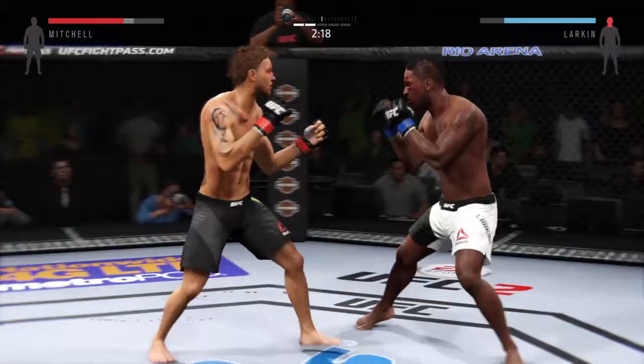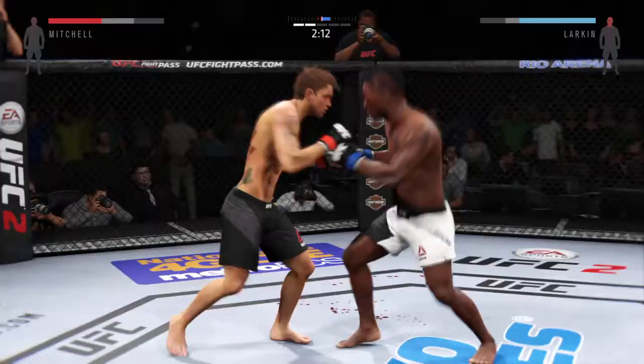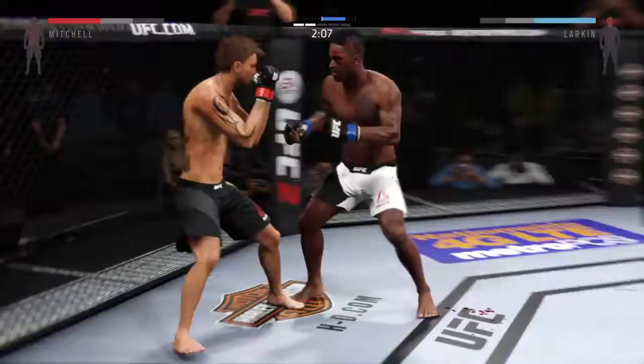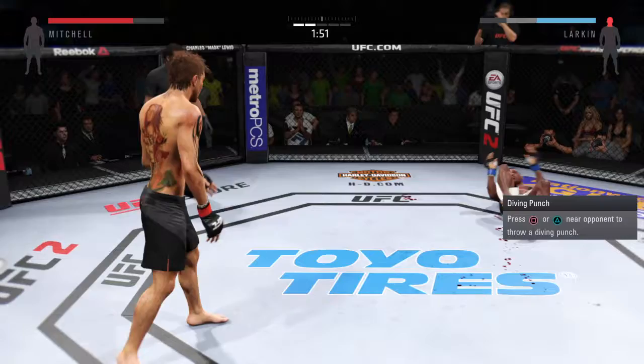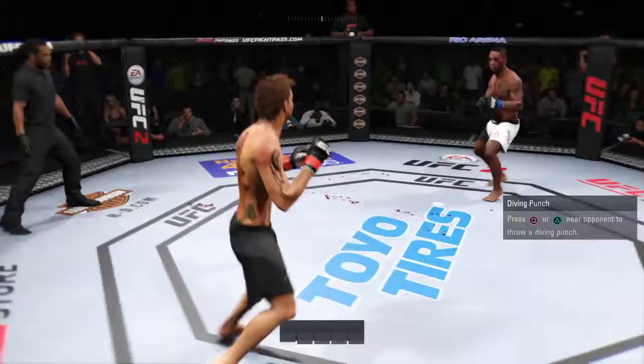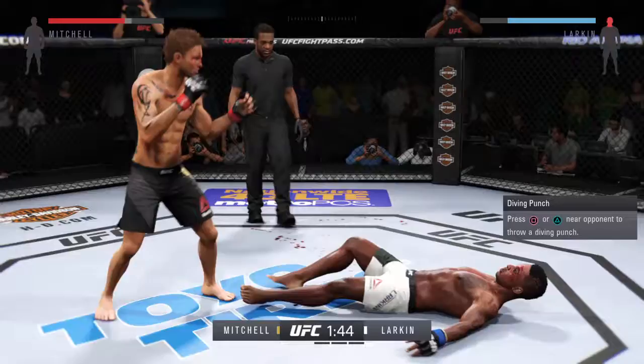Head kick. Big shot. Good combination. Wow, swing and a miss. Big body kick. Hard straight punch. He's tying that jab. Clipped him, he got tagged. And again. Back to his feet. Big straight punch. He got rocked.